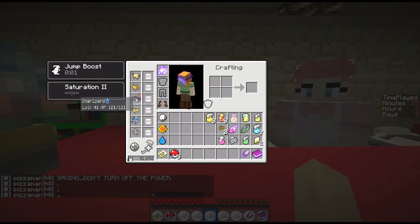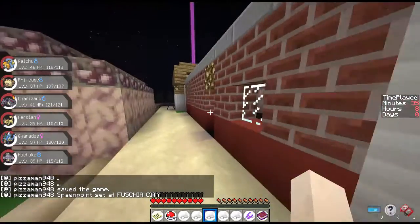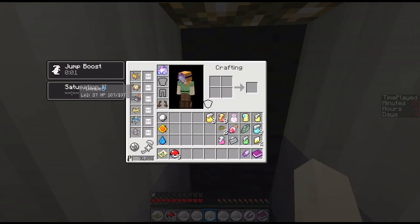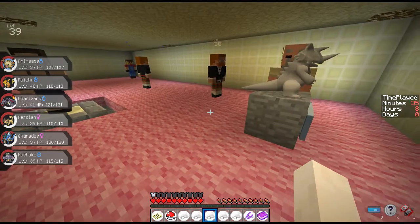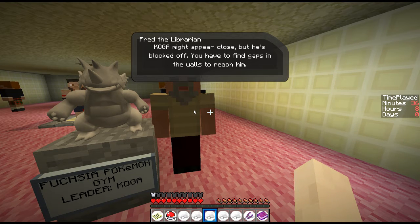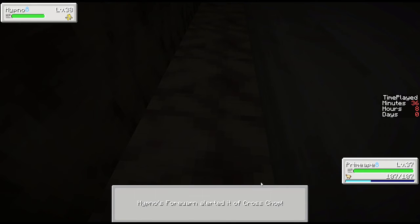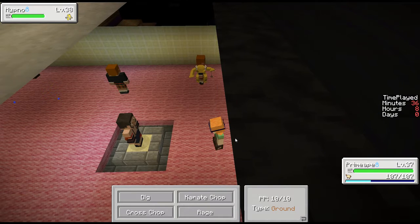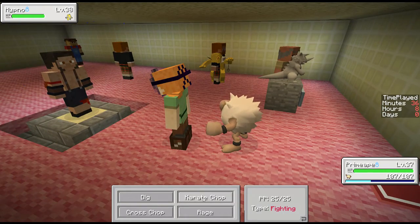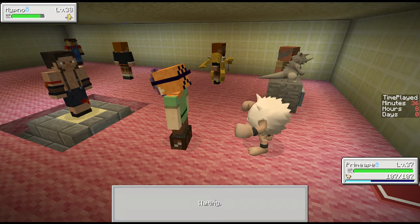I also gotta think about what would be here. Would it be dark? If that's the case, fighting types should go first. Koga — yeah, Jim, in the making. What you see is a tricked-up place filled with invisible walls. Pokemon might appear close but they're blocked off. You'll have to find gaps in the walls to reach them. Alright, that's if it doesn't auto-detect. I can't see whatsoever. There we go — it's psychic types. Great.